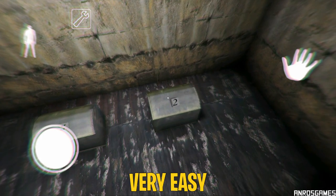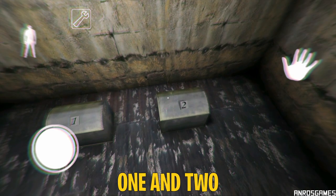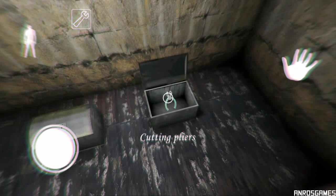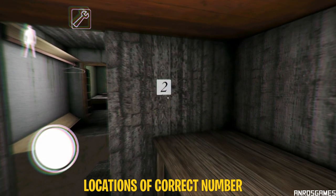The solution is very easy. Simply, you can see here there are numbers written on the boxes — that is 1 and 2 — and to save your one day you have to choose the correct one. So here are some of the locations of the correct number.